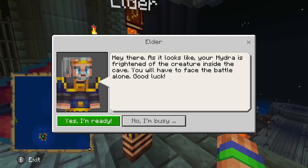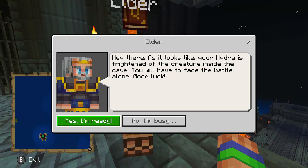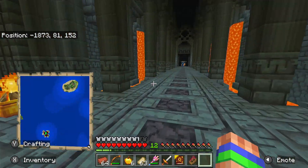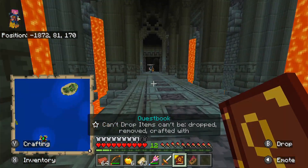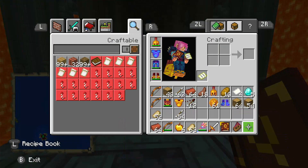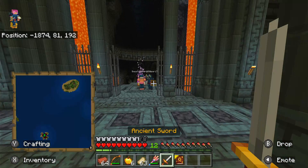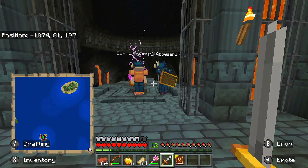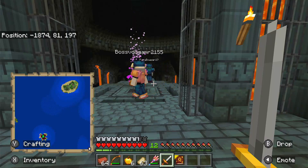The Elder delivers a message: the hydra companion is frightened of the creature inside the cave, so the player must face the battle alone. One player enthusiastically accepts, saying 'I'm ready, let's go!' They're excited and confused that the creature scared their hydra. The Medusa boss encounter is about to begin as the recording captures the moment.